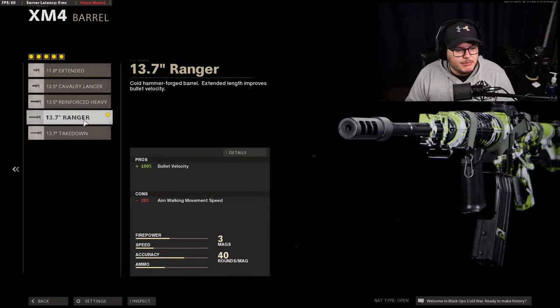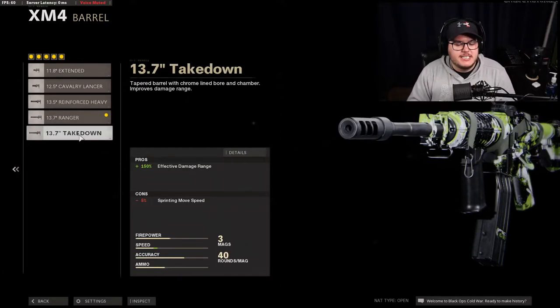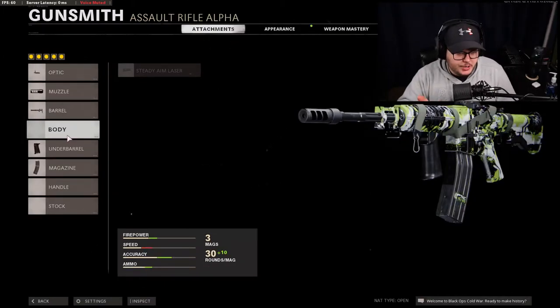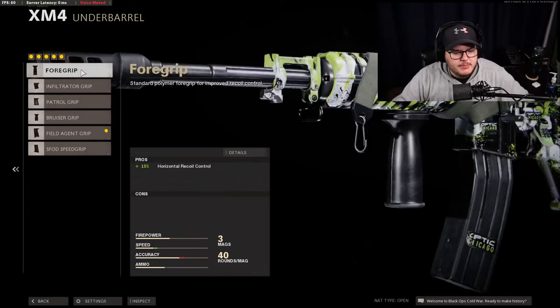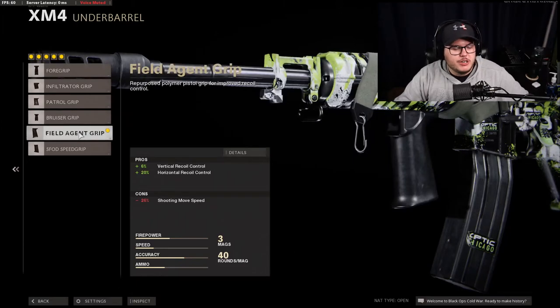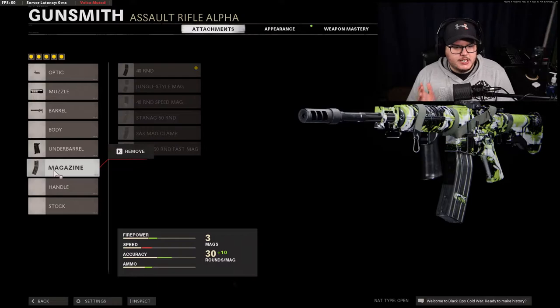For barrel, we're doing the Ranger barrel for 100% bullet velocity. You can run the Takedown barrel for 150% effective damage range, but I'd only suggest that if you're playing super slow — at that point you might as well run the Krig 6. If you run Gunfighter you can add a body attachment. For underbarrel we're running the Field Agent Grip: plus vertical recoil control and plus horizontal recoil control. The only downside is shooting move speed, but you're just going to be lasering people down so it doesn't matter.